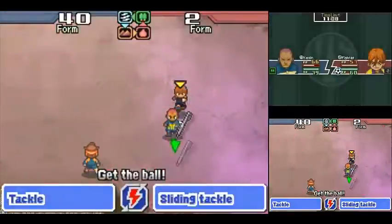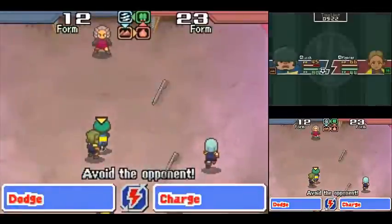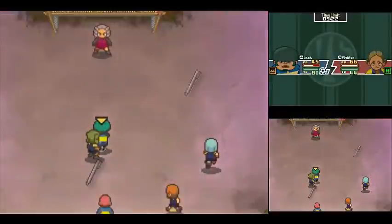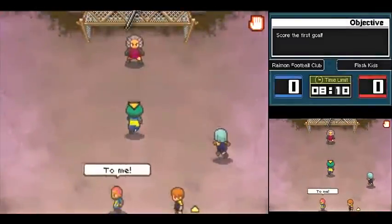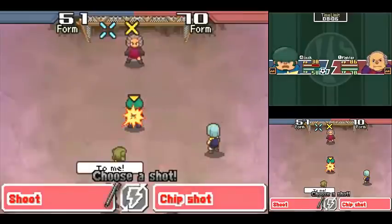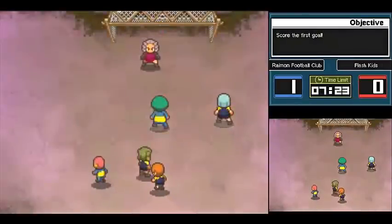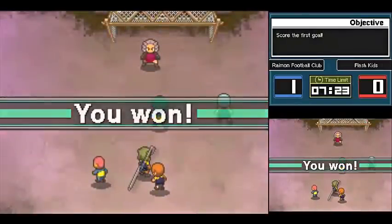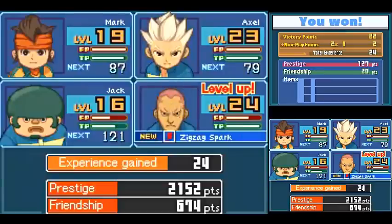Come on, Kevin. Sliding tackle — thank you, man. Keep going up. Pass over to Jack there. I need you to move up, Axel. I'm going to show you Super Armadillo, simply because we haven't seen it yet. Pretty cool. Now we're going to shoot this against this guy here. Chip shot doesn't work, so I guess a normal shot might — you might have to use one of the strikers. No need for the strikers. Nice. And Kevin leveled up as well — look at that. Kevin levels up fast. And he learned Zig-Zag's part. Nice.